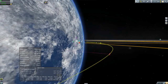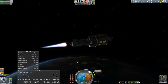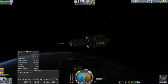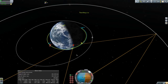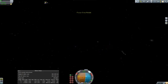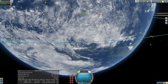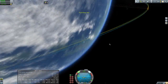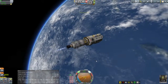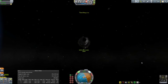Coming in pretty close as long as we hit this maneuver right. This thing is surprisingly maneuverable even though it weighs a lot. It's basically a science lab from regular stock Kerbal Space Program, except instead of doing science it trains Kerbals. Kerbals have a one to five star rating in their skill, and this module trains them up much faster than before. It has 12 seats, which might be an issue since our TAC life support only supports around eight or nine.